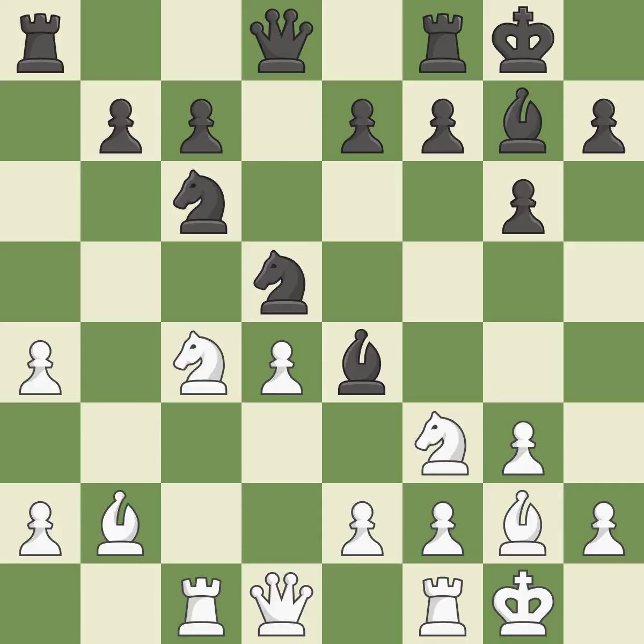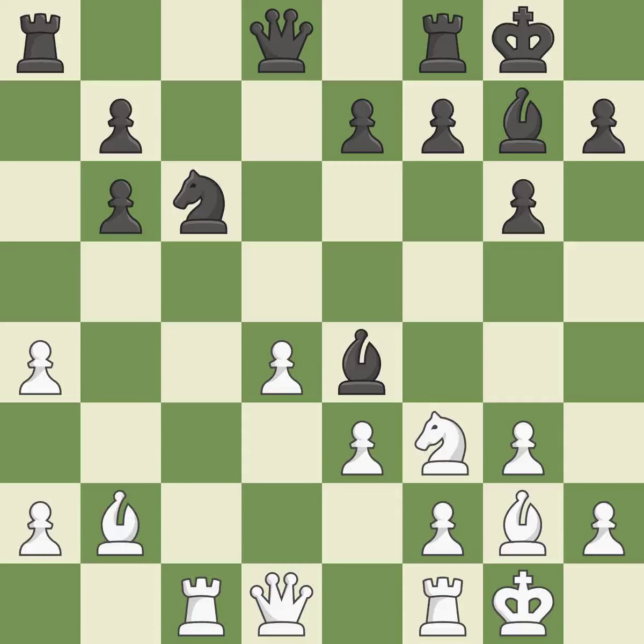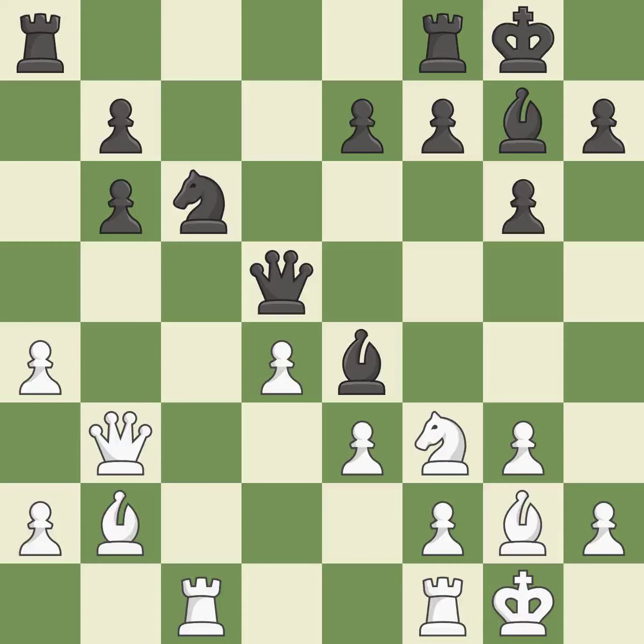Very precise. This suggests exchanging items of equivalent value. This forces the opponent to double their pawns, which weakens their pawn structure. This is the only move that works — a great move. The rooks are linked by this, making it easier for them to work together in the future. That was a great move and very hard to find — it is brilliant. A pawn that was being attacked and had no defenses is now protected by this.